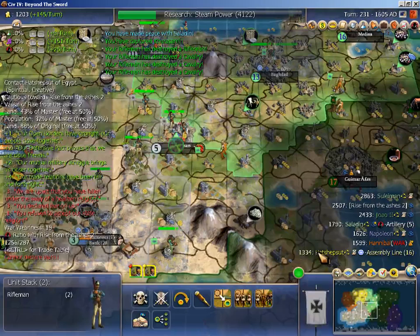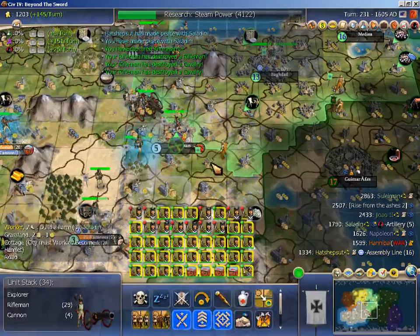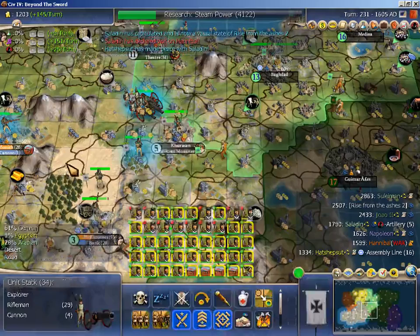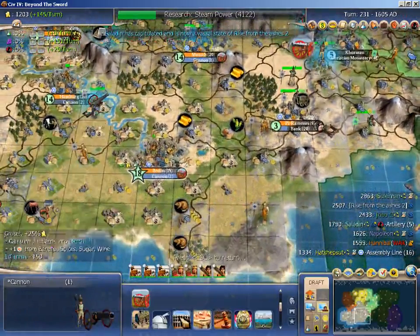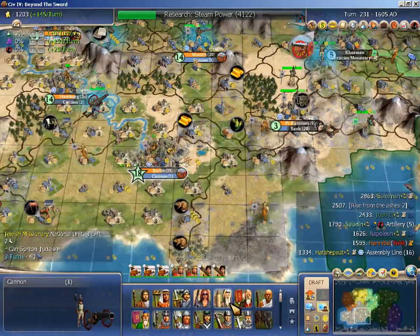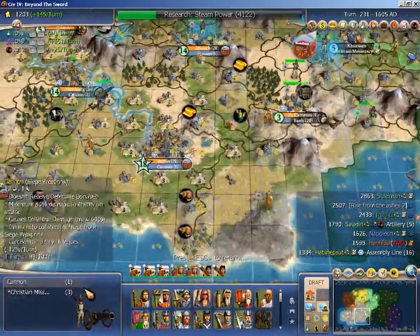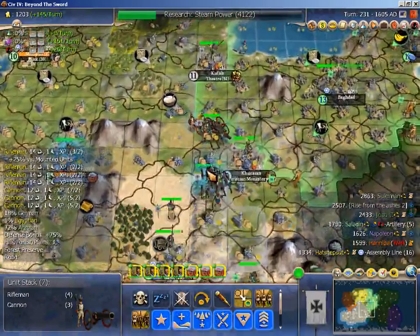He actually has less land than me. I am pretty highly ranked in land here — that's what you get for joining the world outside. It's time to finish this cannon and start building — actually no, there's no point to missionaries since nobody's going to vote Solomon winner. Let's just keep making cannons; it's a pretty safe, reasonable play.